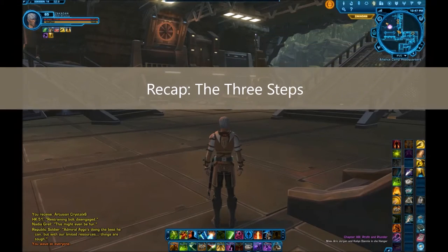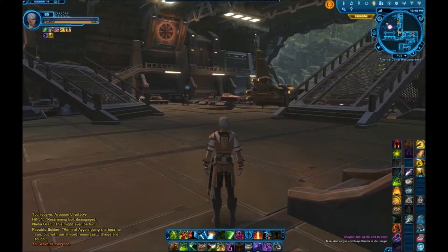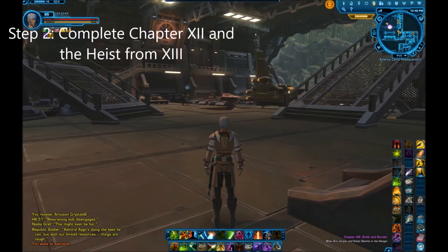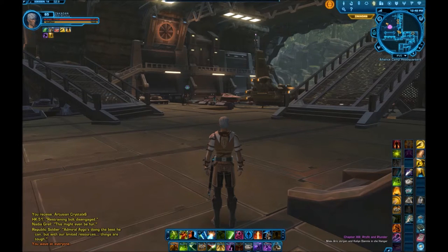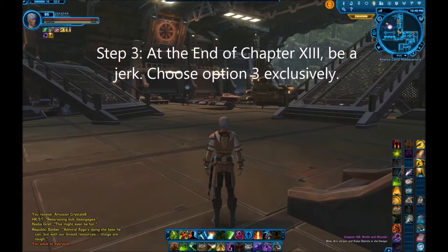It comes in three different parts. In the chapter Visions in the Dark, you have to select Erik Jorgen to lead the mission — whichever one you select to lead is immune in this part. Then at the end of Chapter 12, tell whoever is the secondary figure — the one you want executed — not to break your orders. Then at the end of Profit and Plunder, choose option three the whole way through, and you will kill whoever you have selected. That's how you do it.